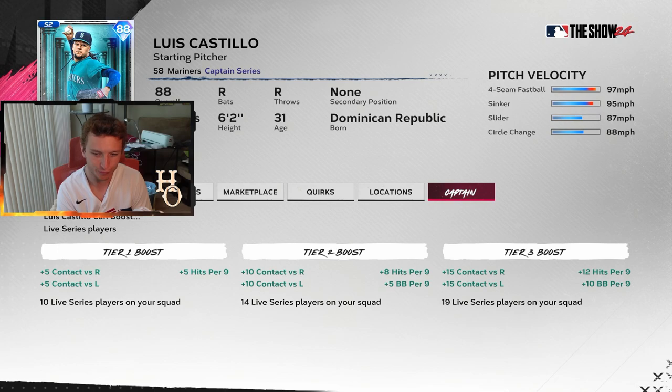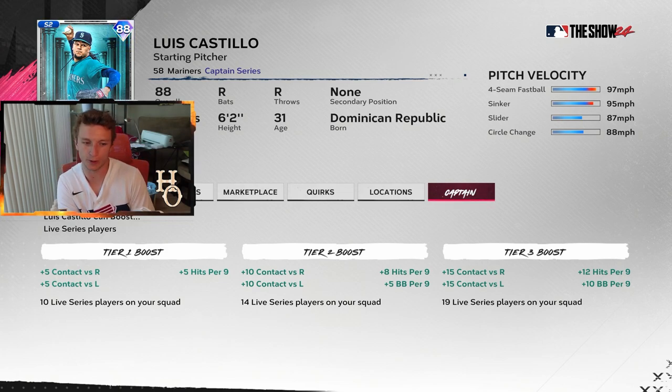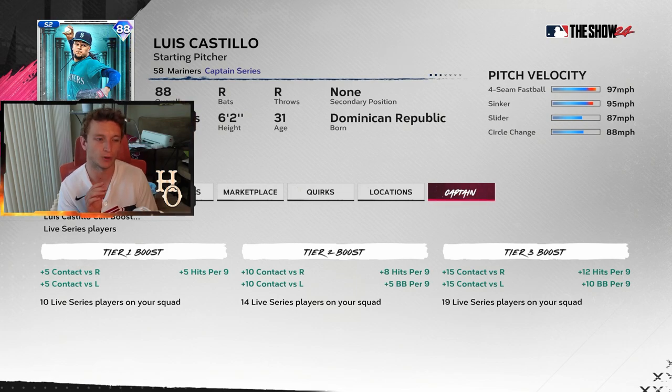He gives 15 contact to both sides, 12 hits per nine to pitchers, and 10 walks per nine if you have 19 live series players on your squad — including pitchers and hitters across your 14 hitters, five rotation spots, and bullpen. Also, don't collect your cornerstone captain because you can probably exchange him for one of these other captains.